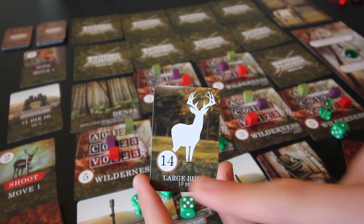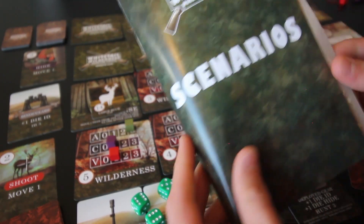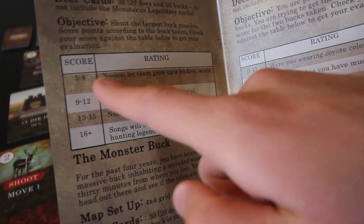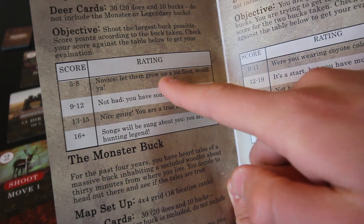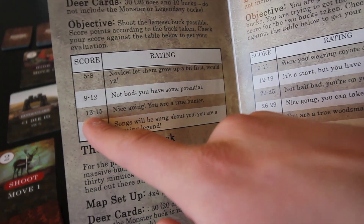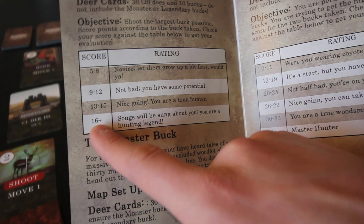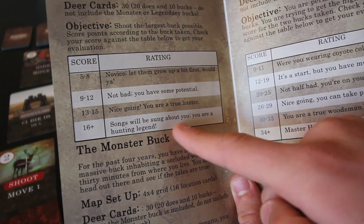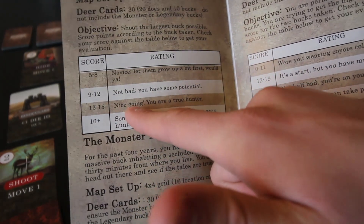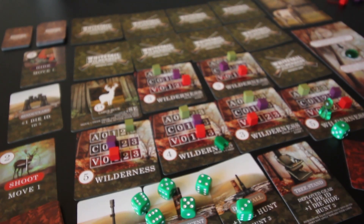That's our final score — 14 points. Looking at the scoring table: five to eight is Novice, nine to twelve is 'Not bad, you have some potential,' thirteen to fifteen is 'Nice going — you are a true hunter,' which is what we got. Sixteen or more means 'Songs will be sung about you — you are a hunting legend.' We didn't get that, but we got 'Nice going — you are a true hunter,' which is a pretty good score.